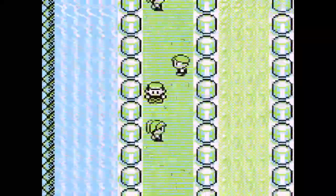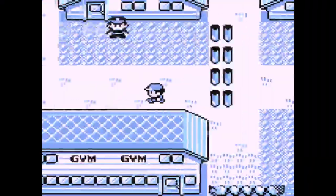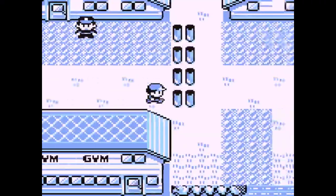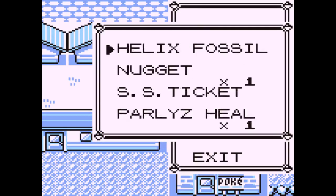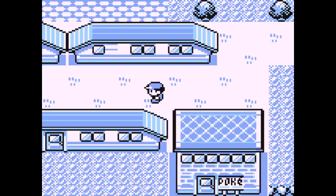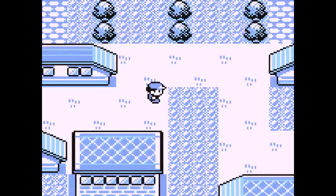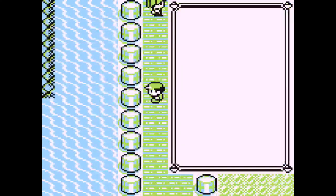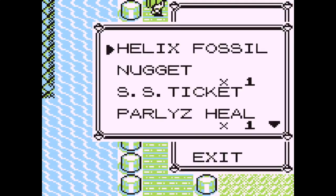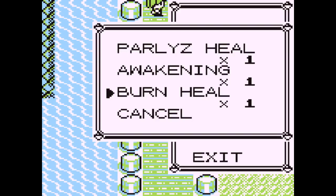First, defeat all the trainers in the nugget bridge. Second, defeat no trainers in the Cerulean Gym. Third, have at least six items — at least seven items if your Pokeballs are going to be used up when you're catching the Abra — because you need at least six items after you catch the Abra, and make sure the item in the sixth slot is a tossable item. In my case, I have burn heal.